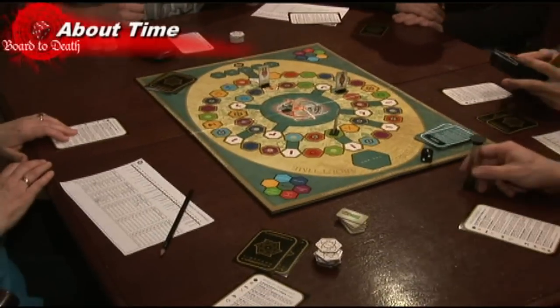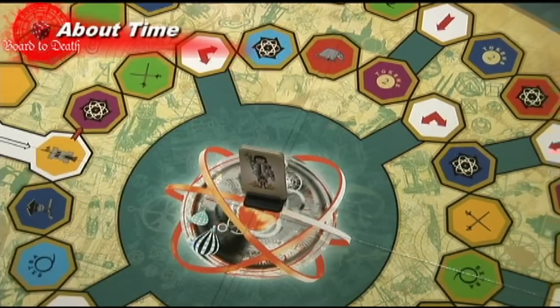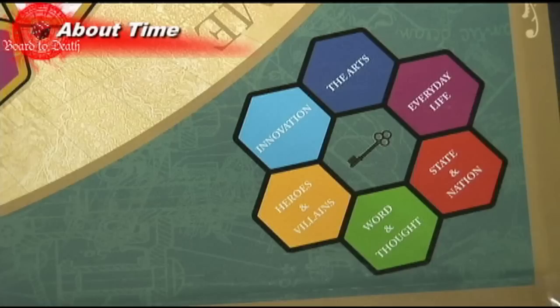The winning team rolls the die and a new round begins. This goes on until a team decides to go to the center of the board. Once they reach the center, they can choose any category, and if they get it right, they win that round. They get 5 points and the game ends. The team with the most points wins.